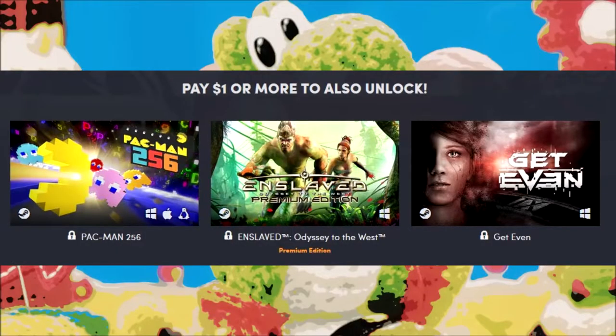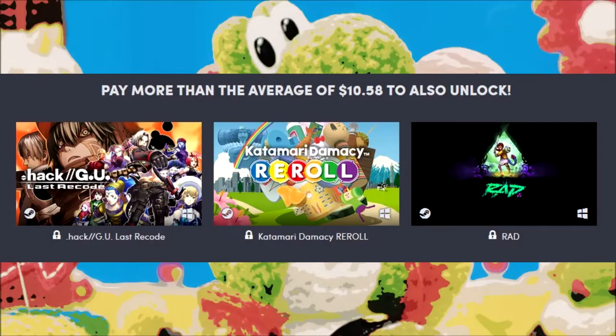In the $1 tier, we've got Pac-Man 256, Enslaved: Odyssey to the West, and Get Even. In the Beat the Average tier — boy, that average is creeping up quick. It was under $10 when I looked at it last night. But if you beat that average, no matter what it is at the time that you buy it, you can get .hack//G.U. Last Recode, Katamari Damacy Reroll — ooh, that makes my mouth water — and Rad.